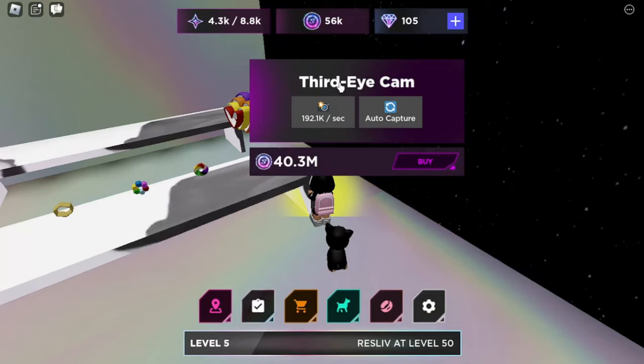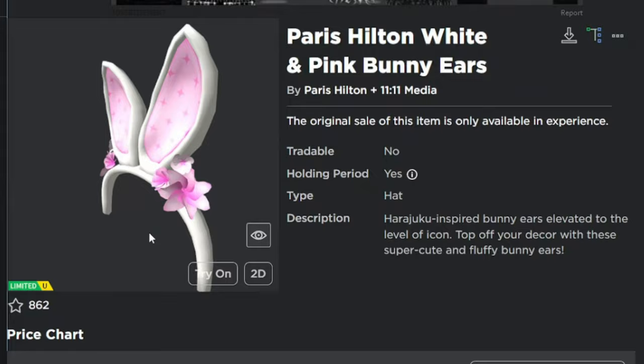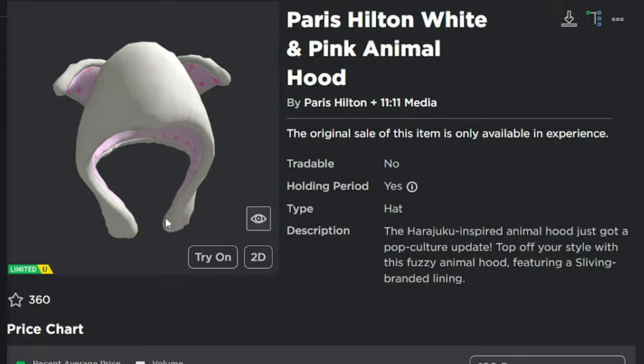Okay, let's look at the items. Wow, it's cute bunny ears — it looks so beautiful. The next item, this hoodie is so adorable. Every woman will like this item.